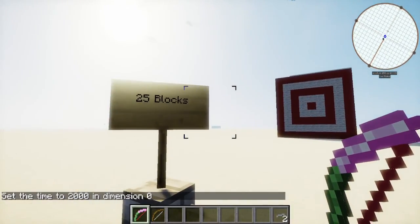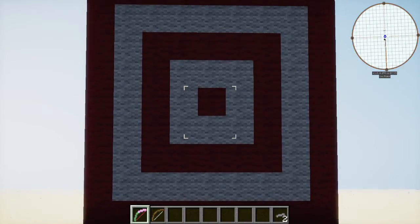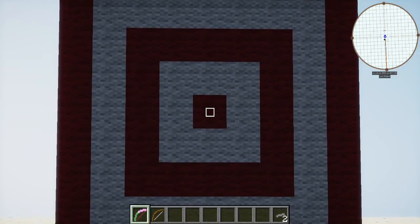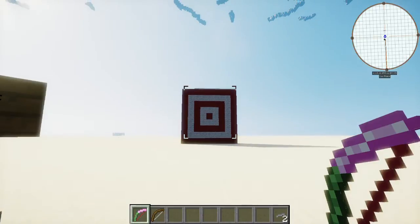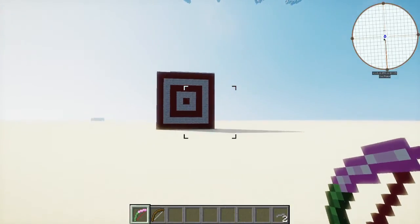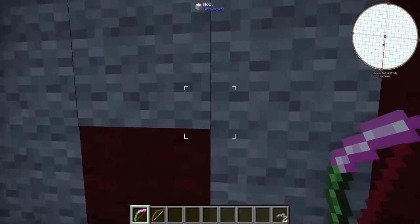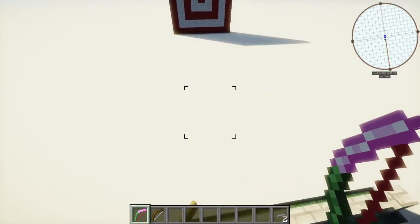Now that we have our bow, we're going to test the distance of 25 blocks. There's our target. We're going to see where it lands if we aim right in the dead center. At 25 blocks, it barely has a block of drop — more like half a block. So if I aim just a little bit higher, it hits right inside the bullseye. That's as accurate as you generally need to be. As with any ranged weapon, you can pick up your arrows afterwards.